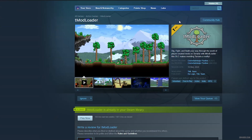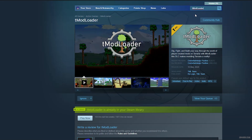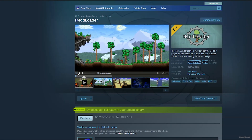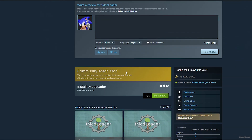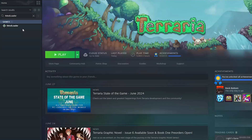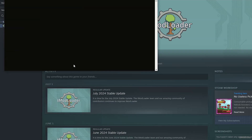After that, go in the Steam store and find tModLoader. Simply go and type in the search panel 'tModLoader'. Find it — it looks like this picture. Press the install button, then go to your Steam library, find tModLoader, and press play. Press install, then press play.